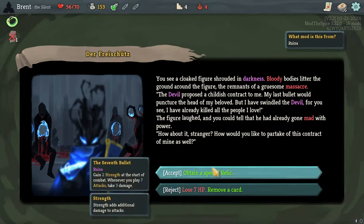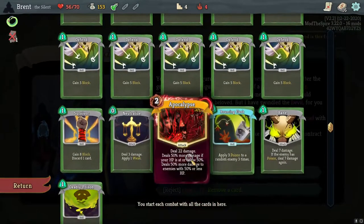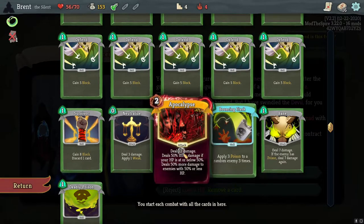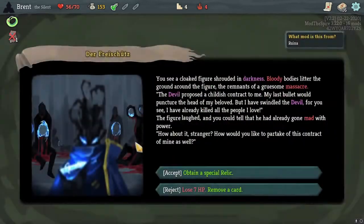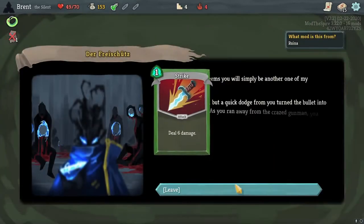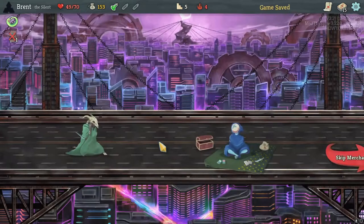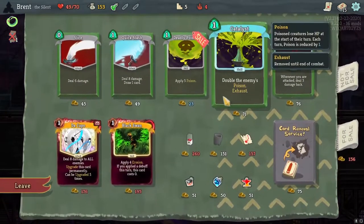I'm not going to take Seventh Bullet this time - gain two strength but whenever you play seven attacks take three damage. I think rejecting it to remove a card is better for the poison build; the strength doesn't really matter. We're building into a poison core with Apocalypse as a finisher, so I'd rather remove a basic strike. Normal shop - we see Catalyst, and there's a Da Capo card: AOE for eight then permanently upgrades.